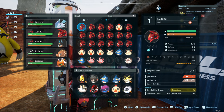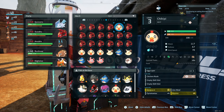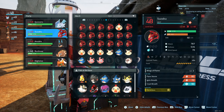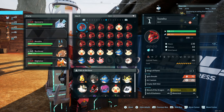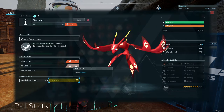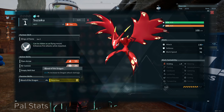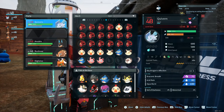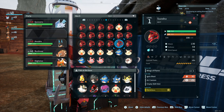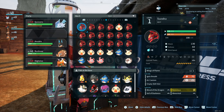There's something I noticed and something I want you guys to keep in mind with regards to each individual pal, even if they're of the same species. As you can see here, I have a bunch of Suzaku, which is a late mid to late game firebird. The main one I've been using has a trait called Ferocious, which increases attack by 20. This one also has Blood of the Dragon, which increases dragon damage by 10.